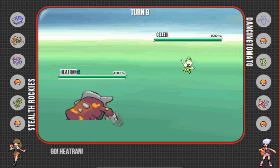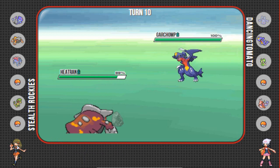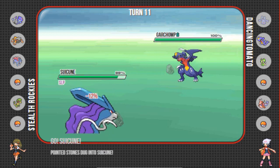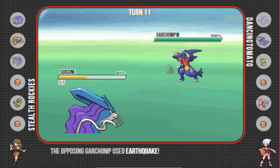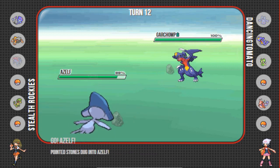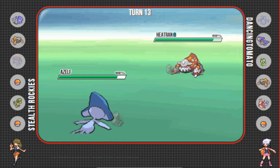When he goes to Milotic I'm going to put it to sleep. I know that activates Marvel Scale so I'm going to be pretty much forced out. I go to Heatran, not predicting anything really, but Heatran is a pretty good safe switch-in in Gen 4. He has Celebi which means I can get up Rocks for free as it's forced out. I'm going to go to Suicune on his Garchomp just as fodder — kind of risky because if he was Sub or SD or any other variant other than what appears to be Choice, he probably would have taken that turn to set up.